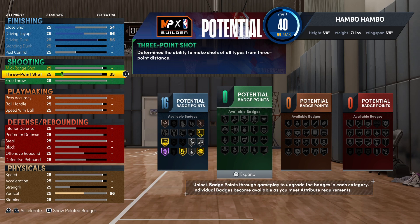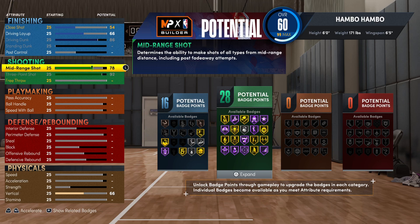Moving on to shooting, first for the three-pointer, you're going to want to max this out at a 92. And for the mid-range, you're going to want this at an 81. In total, you're going to have 30 shooting badges, which is very good, and you're just not going to be missing. If you get jump shot boost, you're going to get a 97 three-pointer, which is crazy.